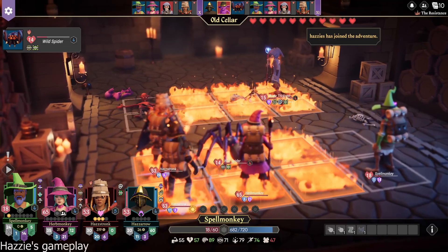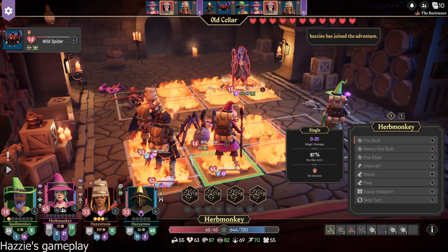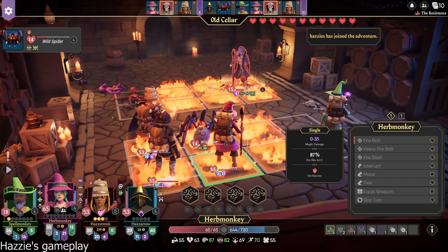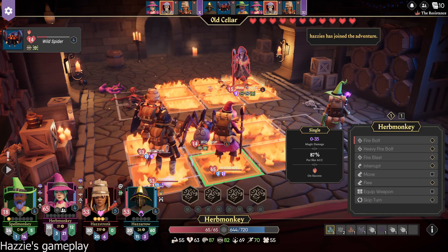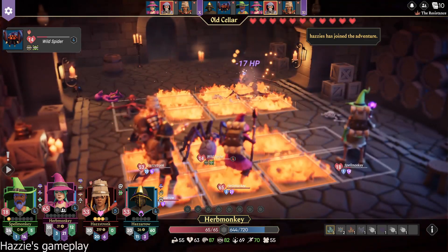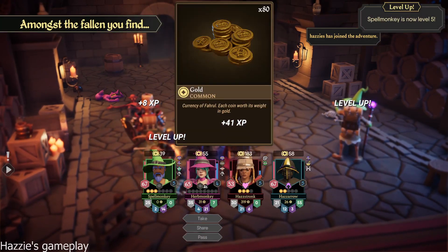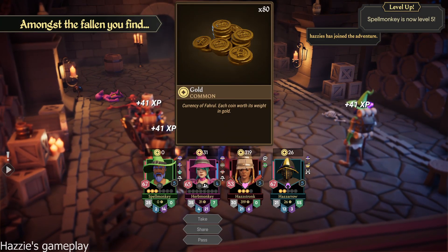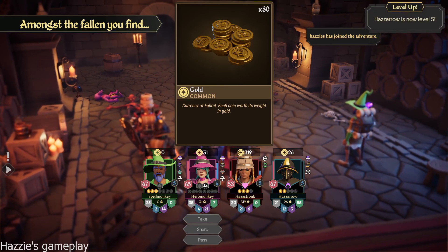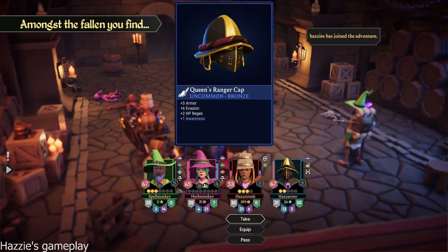I'm hoping that we can finish this. We got a couple levels on that. That's a way to get healing. Thank God, because Spellmonkey was low. All right. Passing you the gold. You're going to be at almost 400 gold now. Is this an upgrade for your ranger? That's one more armor, two more evasion. Yeah, I would say so. Congrats.